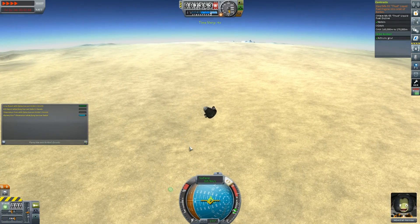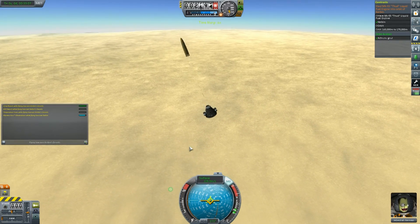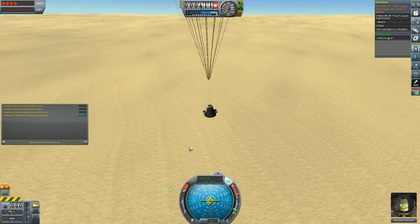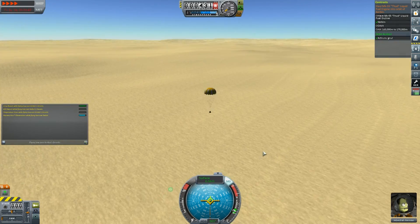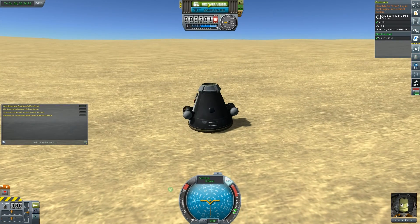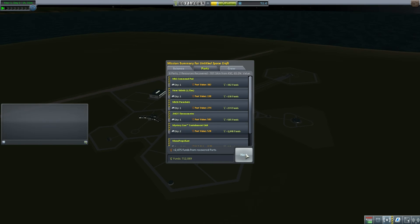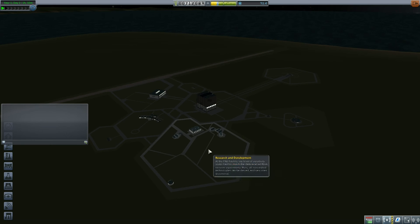Now all we've got to do is land this bad boy. Time to deploy the parachute - my solitary parachute, please reduce my speed adequately! We're at a good enough speed to land. I've never been in the desert on the game before - coming down a little bit fast but mission complete! Time to recover my vessel - 72 science and 712,000 funds! Plus one XP for Jebediah, who has advanced to Level 1.